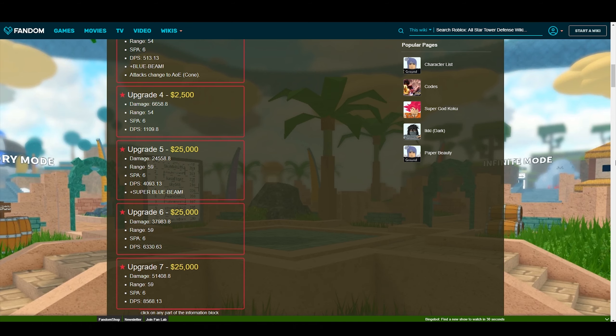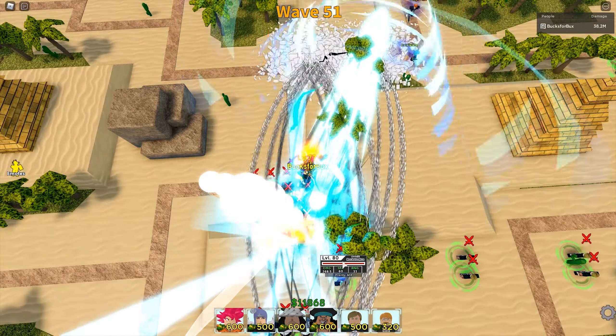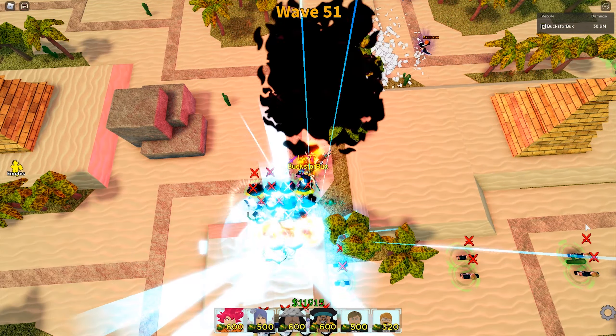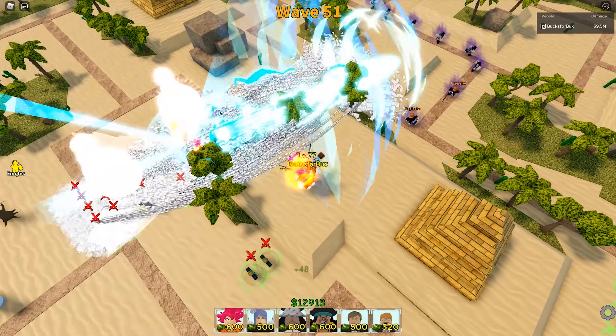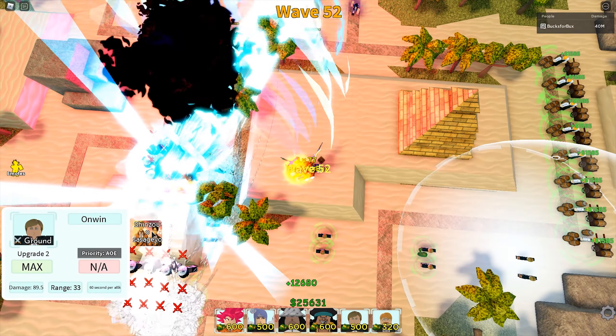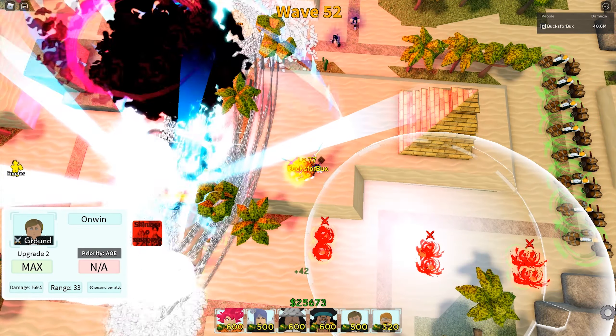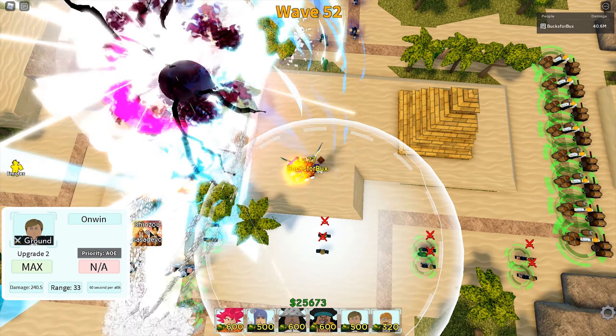The excellent stats come at a steep price — it will cost you $81,250 to fully upgrade God Goku, which is really a lot of money. Other than defending the objective, there is another reason to use God Goku: given his extremely high attack power, he is a good damage farmer in infinite mode. This can increase the amount of gems you get at the end of infinite mode, giving you more summons. I personally feel that God Goku is the best tower right now, in a class of his own.